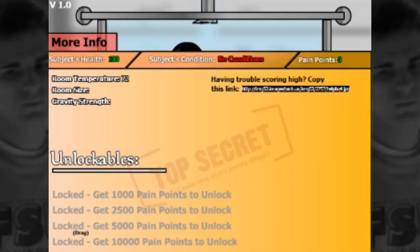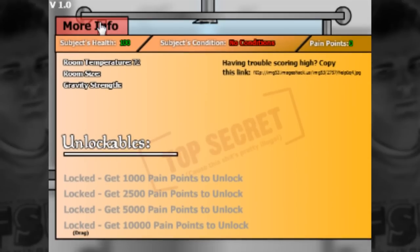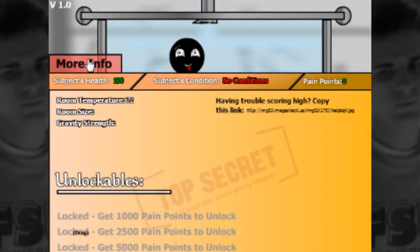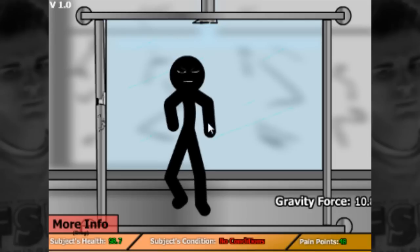Oh my god, this Imgur link is still active — Imgur, you're a damn good website. It looks like we got a couple of unlockables, which is pretty nice. The drag text apparently isn't attached to anything, which is fine. All right, so Q and W — gravity. If I raise up the gravity I'm assuming he's gonna get crushed.